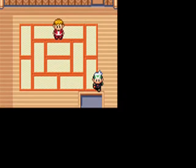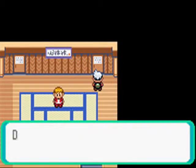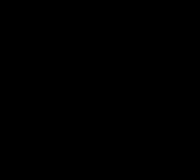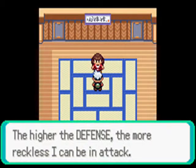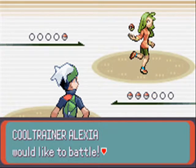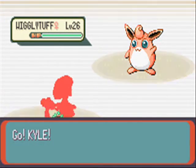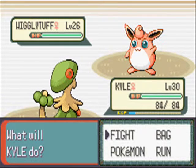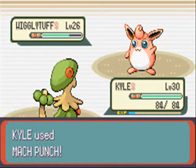Strength room. Let's go back in and check the other rooms. We're back in this one — it'll be the same thing on the other side. Let's go in the Defense room. After this I'll go back down and go in the Recovery room. The higher the defense, the more reckless I can be in attack. Pokemon that resists Bug is Fire, Rock, Steel. Ghost resists it — I know that much. I'm pretty sure Poison also resists Bug, if not then I'm not sure.